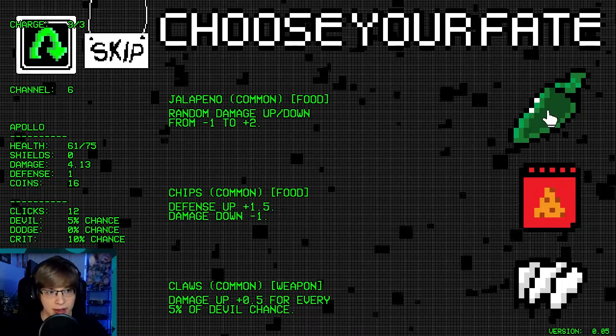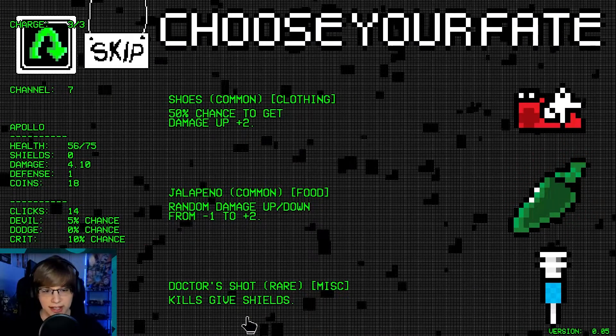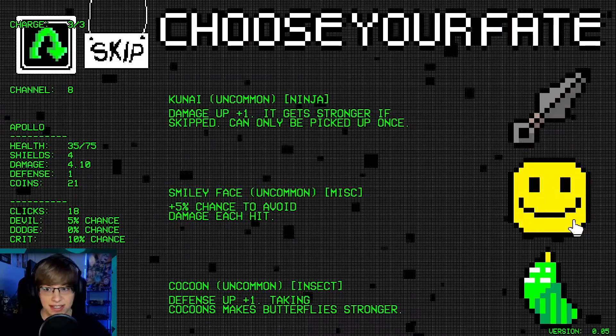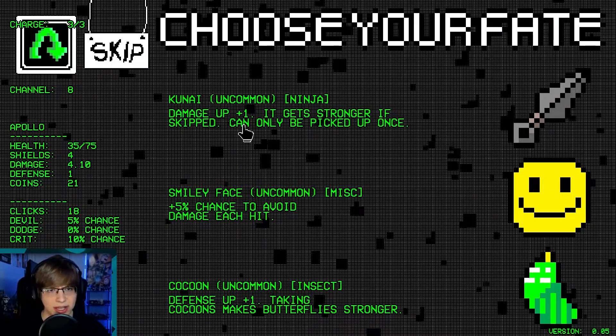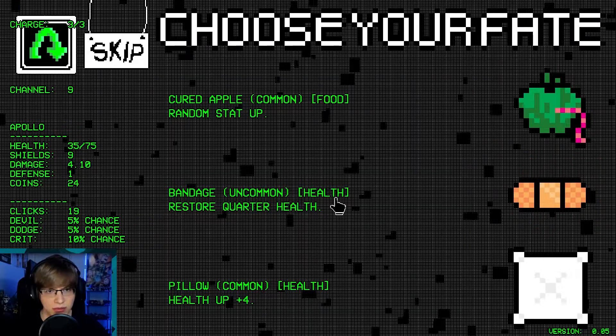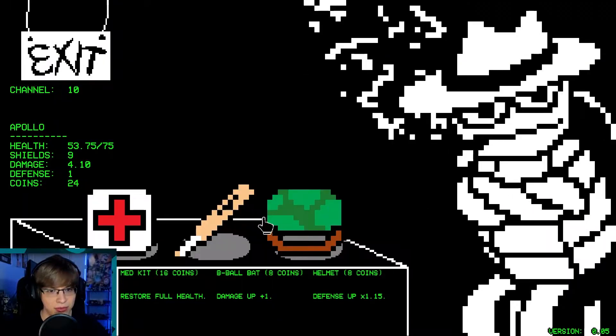Let's just get some critical hit chance — let's go super aggressive here. Defense up, damage down, random damage. We actually lost 0.3% — it's over. Kills give shields — that's an insane thing. We're getting really really low actually. Smiley face, 5% chance dodge chance, restore a quarter of our health.